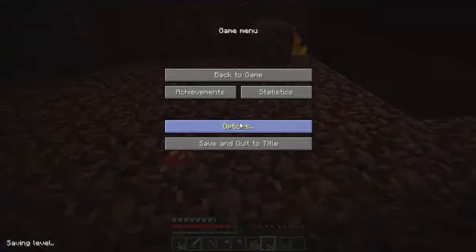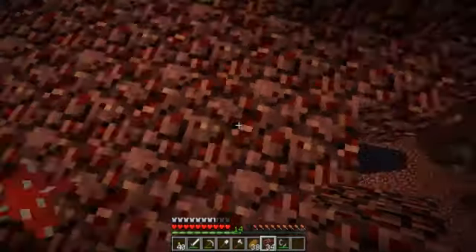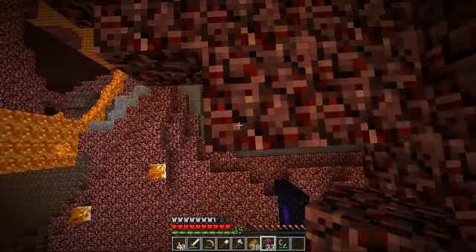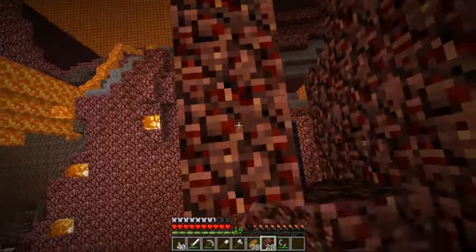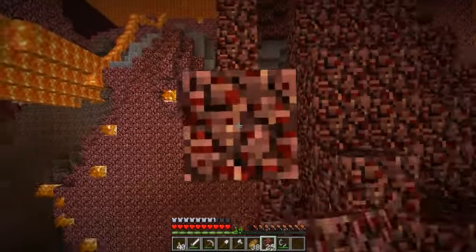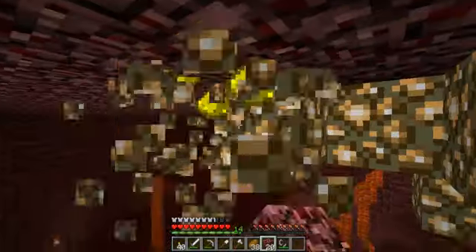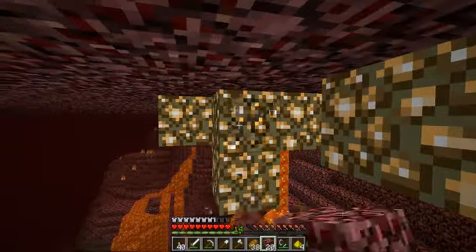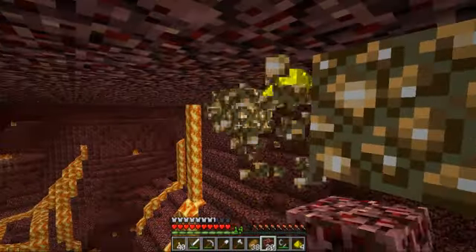I'm turning my game sounds up a bit - options, sound up to about 40 or so. I'm really happy that there's a fortress - whatever they're called, dungeon fortress - right there. That's really good so I don't actually have to go exploring for one, that's actually going to be really helpful. And this is probably all the glowstone I'll need for what I want to do, which is helpful.